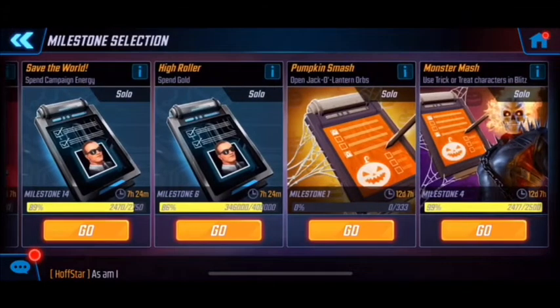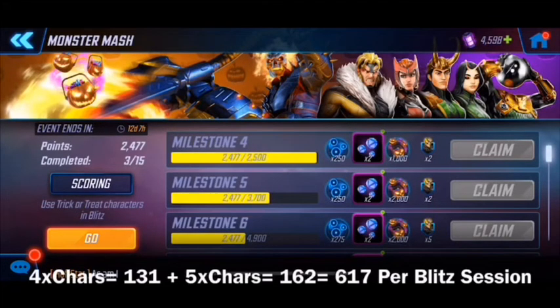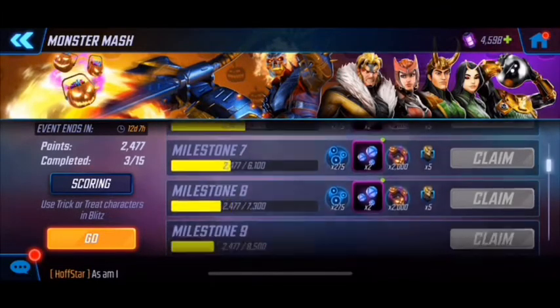Jumping back to the milestones: with four teams, one team is missing a full trick-or-treat lineup so that team gets 131 points instead of 162. The other three teams get 162 points each, so in total per blitz session you get 131 plus 162 times 3, which comes out to about 617 points per blitz session.